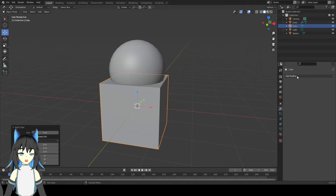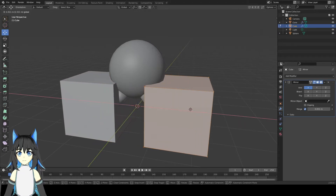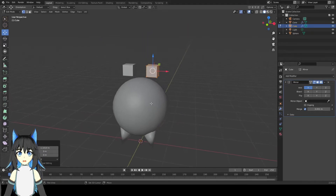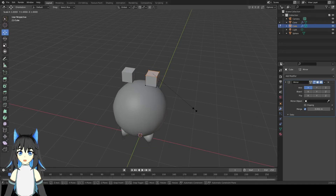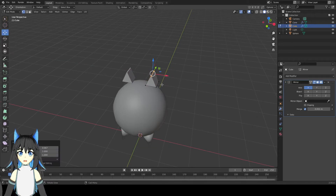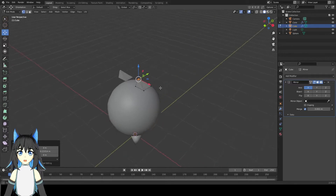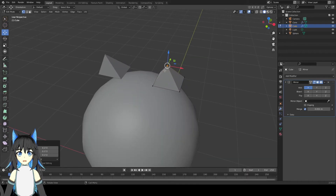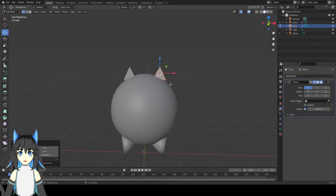Same as before — add modifier, put mirror. And go to edit mode. Move to the side, make it smaller, go up. Then select the top rectangle, press S then X, then S then Y. Move it a bit to make it kind of ear-ish. Then press S again, make it small, make it look sharp. Then press A, move it down, and make it bigger because the cat ears need to be big.